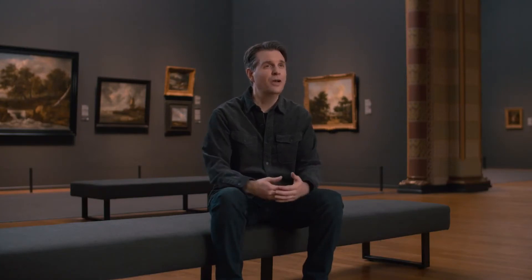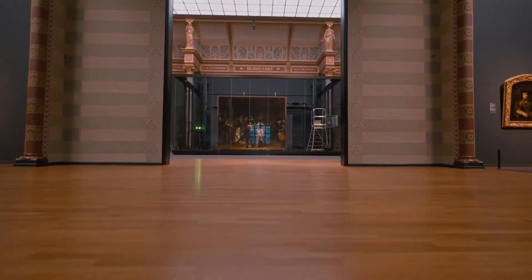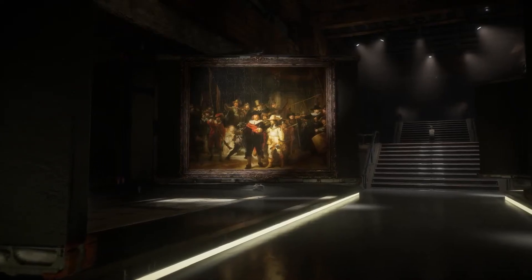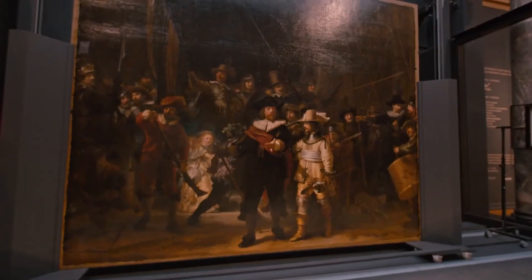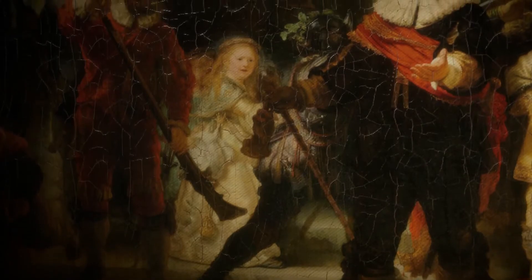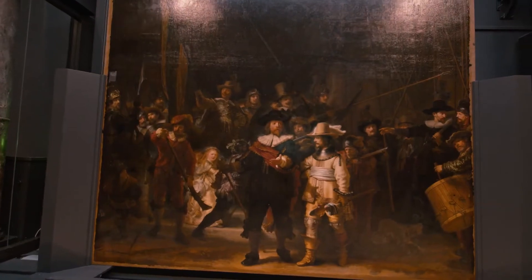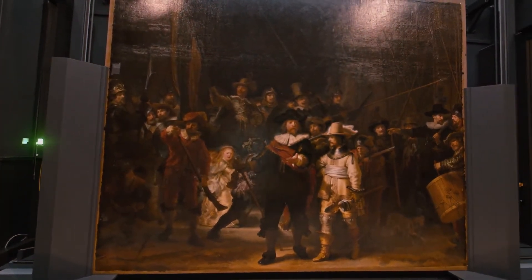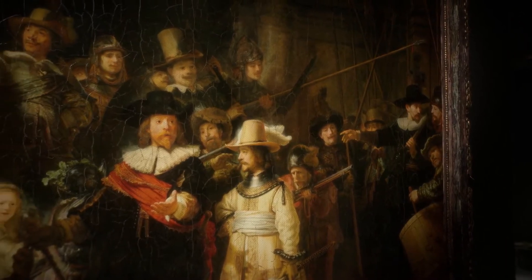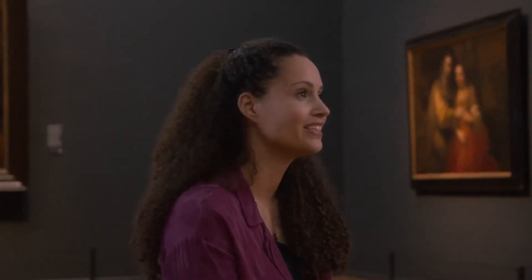We simply couldn't imagine doing a version of the Rijksmuseum's collection in Tilda's vault without the Night Watch — the most famous of Rembrandt's paintings and really the ultimate symbol of Dutch heritage and of Tilda's heritage. It's also a symbol of how grand a cultural artifact can be and why they need to be preserved. Selecting the Night Watch — well, that was an easy choice, of course. If you're talking about the most iconic 17th century Dutch paintings, the Night Watch is the first one you think of.